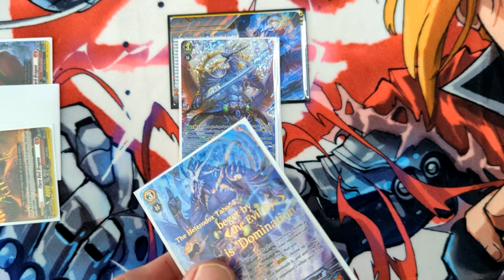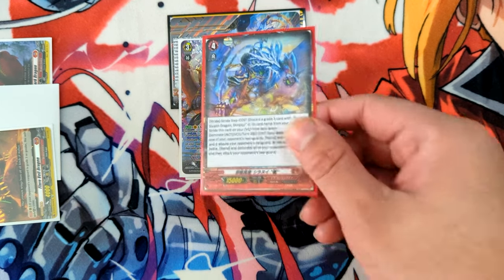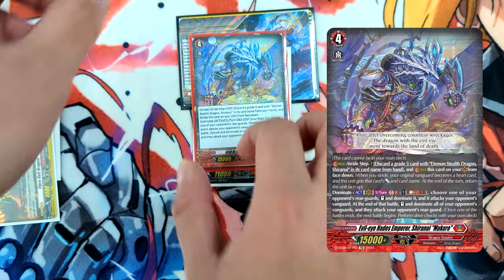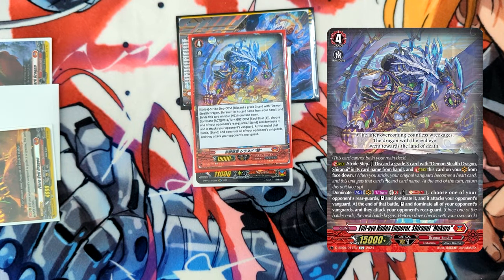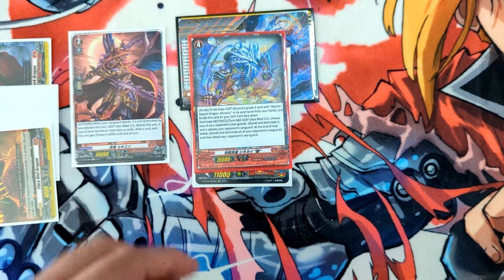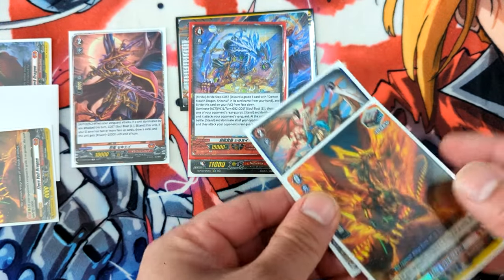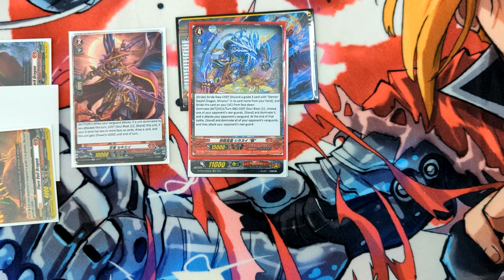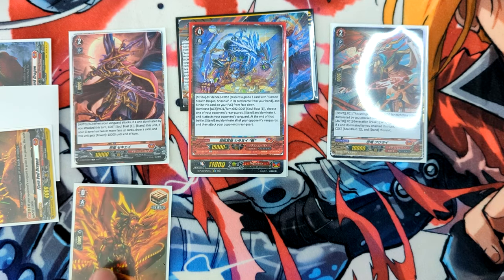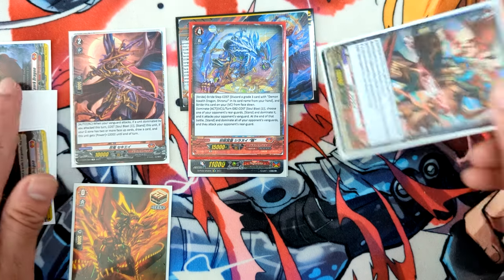The next powerful stride in standard is Mukuro. Mukuro requires a Demon-style Shiranui discard and you can set up your formation, typically with a restander, then dominate your opponent's rear guard and vanguard. When you perform the drive checks, you can stack triggers onto your rear guards as well. This is very good on a restander because you get twice the benefit. Since it happens during the main phase, you can dig deeper into your deck for potential combo pieces to make your turn even better.